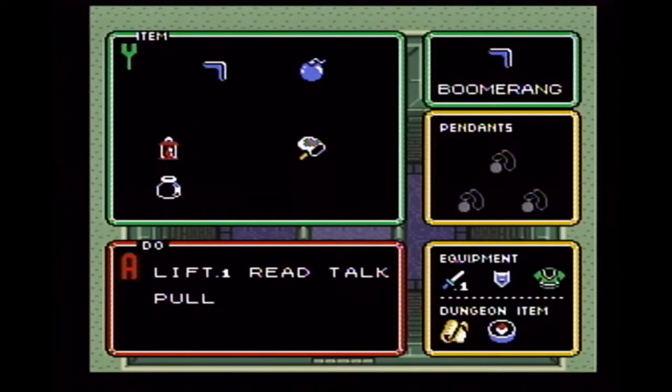So now we've got... and also, if you look here on the lower right under my equipment, I've got the map and the compass listed.